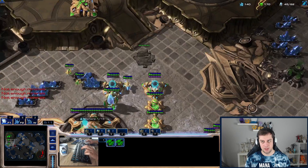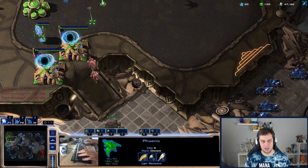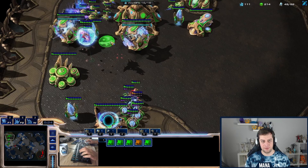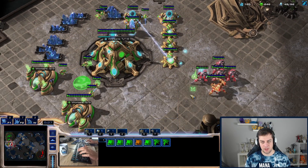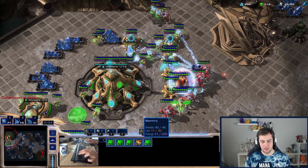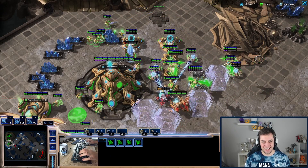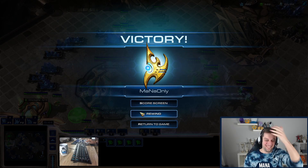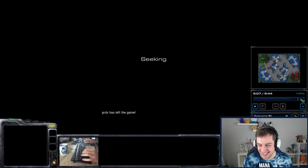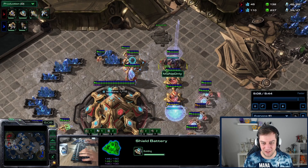Is he going to just bypass me? Adepts — okay, that's not a problem. He uses F2, he could kill a couple probes here. Oh, there's an Immortal! There's an Immortal — force field! No way, no way, oh my god that was so clutch, that was so incredibly clutch! Look at this — he was trying to snipe the pylon. I didn't make a second pylon so this was the only pylon that powered all of my buildings!